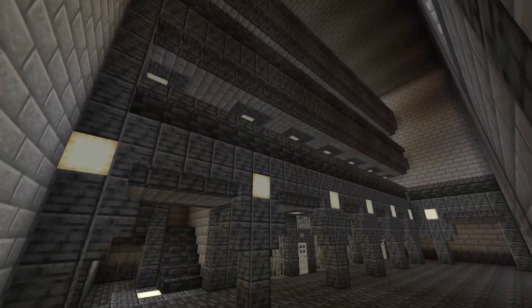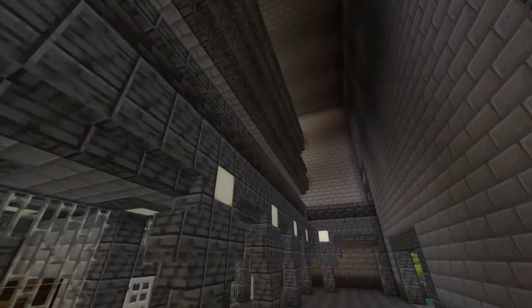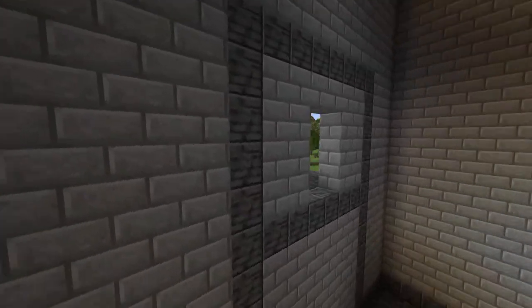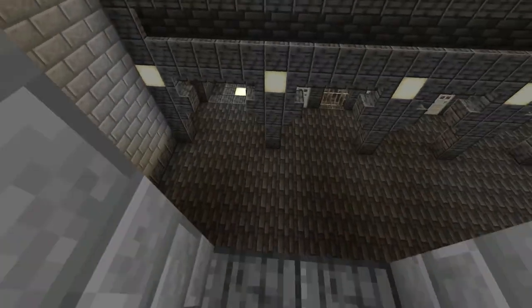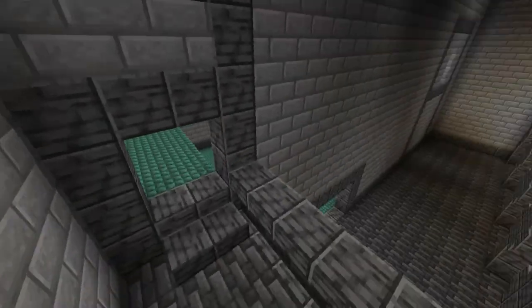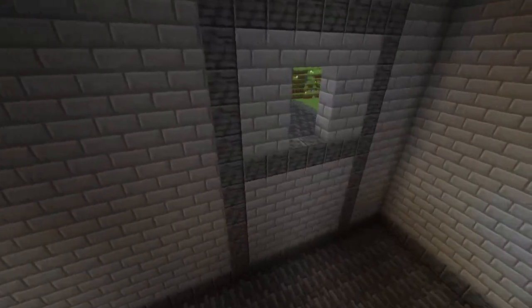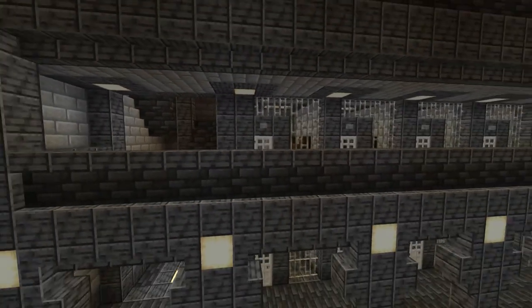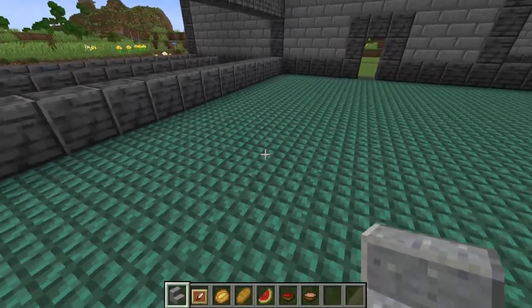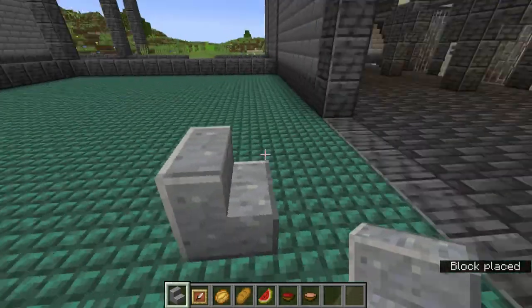It looks pretty cool, and especially with the moody lighting not being completely there, it really adds to the build. Of course, we will have to make another pathway if you didn't connect up everything — I connected up this area but forgot to do this somehow, but that's just a little thing I can do off camera. Now into the kitchen, and we want to start off with the cafe part.